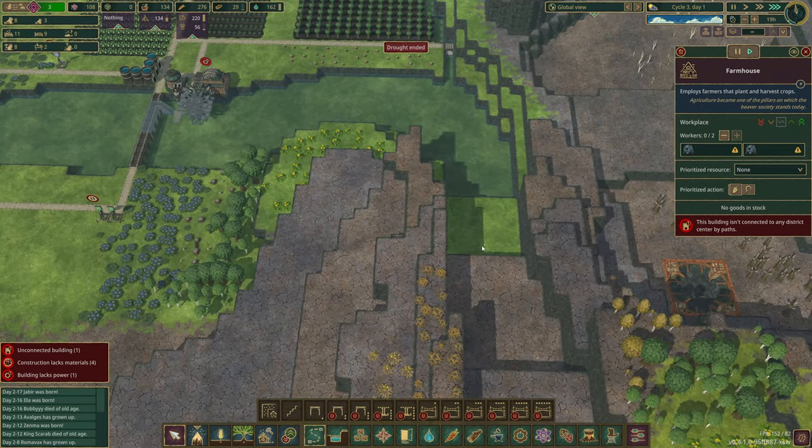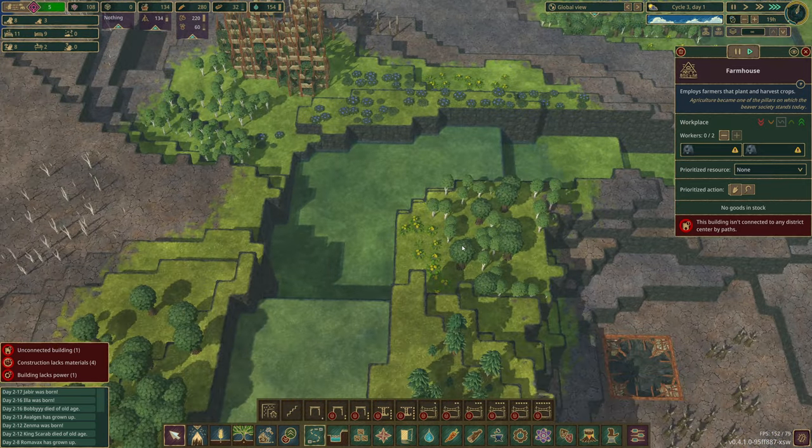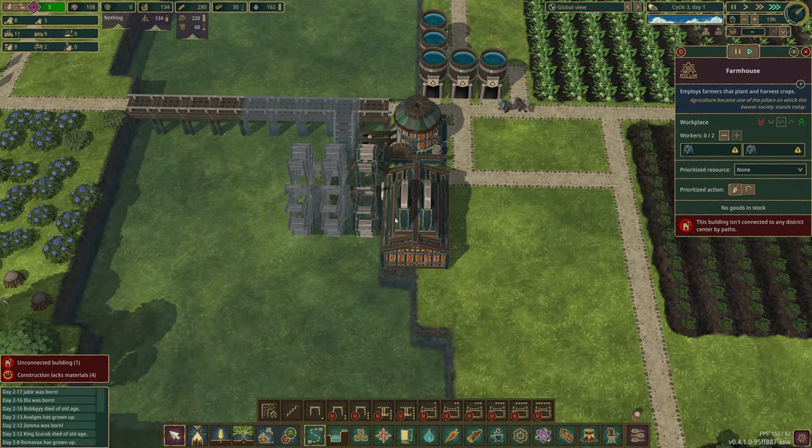Drought has ended though! Let's see the water — let's see if it gives us some power. Here it comes, flowing down the beautiful river. Lovely stuff — give me some power. There we go, beautiful.